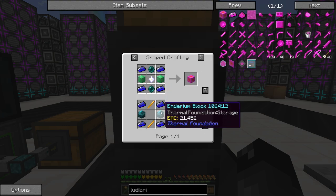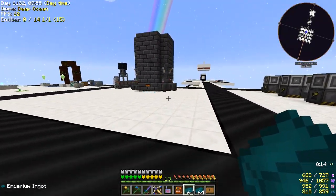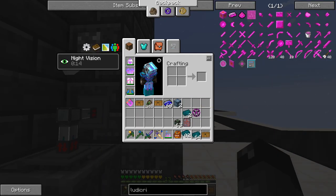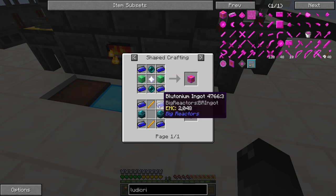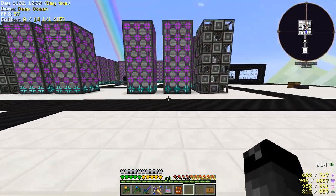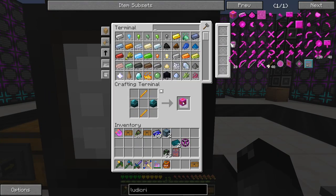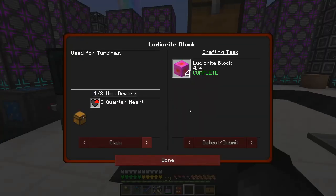The enderium block — do we have to smelt that? Yes, we do have to smelt it. I'll go ahead and smelt these down. We need eight blocks of enderium — that should be done pretty quickly. There's six, they just need to harden up one more time. Let's make our four blocks of ludicrate. We'll make one block, put in the plutonium, and tell it to make this again — one, two, three, and the fourth one. That quest is now complete. We'll claim a loot chest.